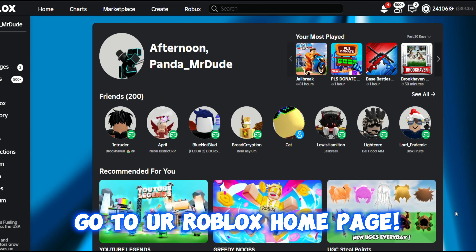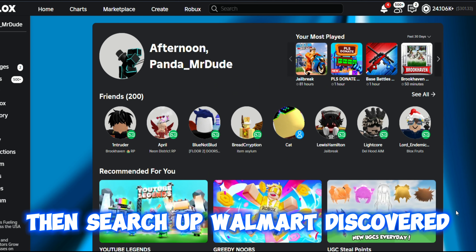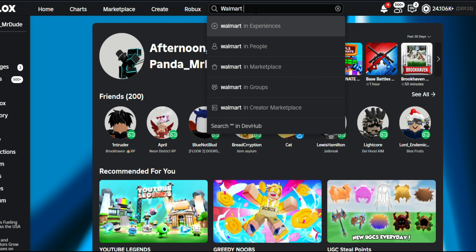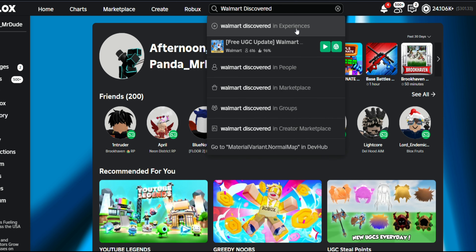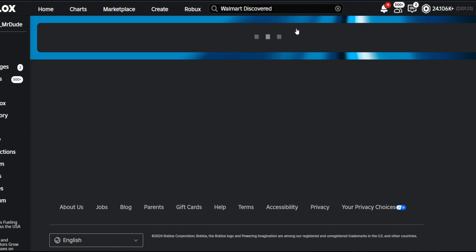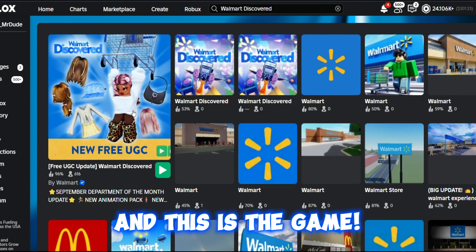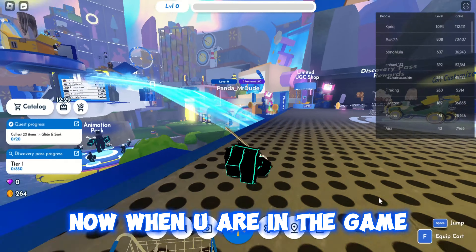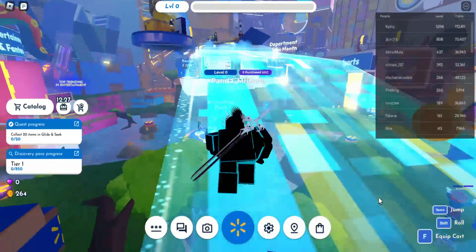Go to your Roblox home page, then search up Walmart Discovered. This is the game — go and join it.